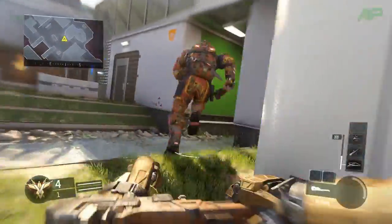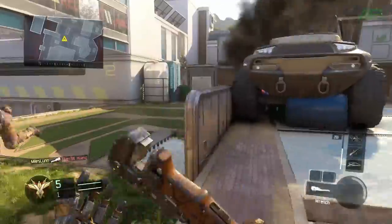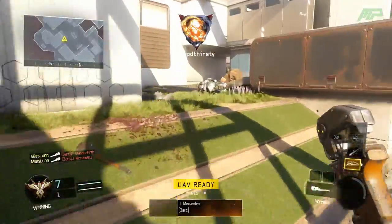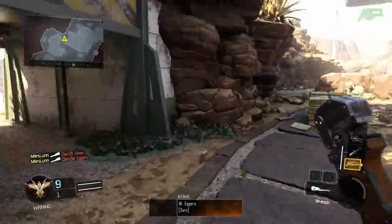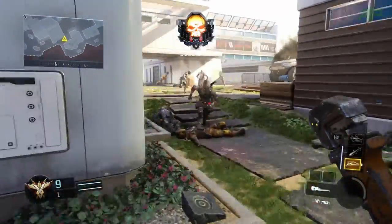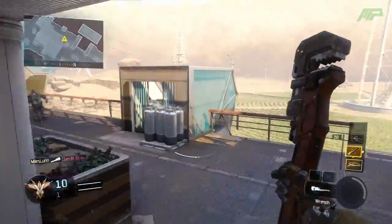I'm a big fan of this one. I really like the inspect animation — he sort of smacks it in his hands which is pretty brutal. Now that we have the Wrench, we're going to hunt some others and see what we can get. About 10 out of 18 bots don't have any weapons, and the others will have the Butterfly Knife, the Wrench, or the Brass Knuckles.